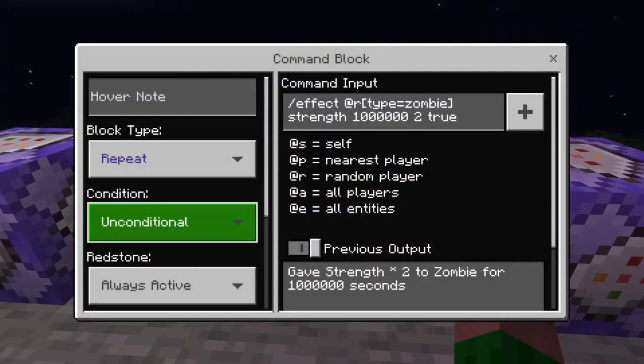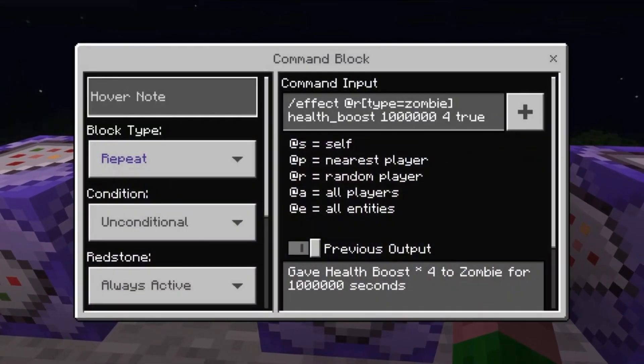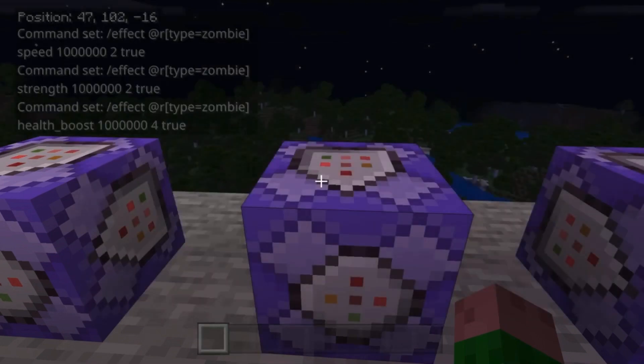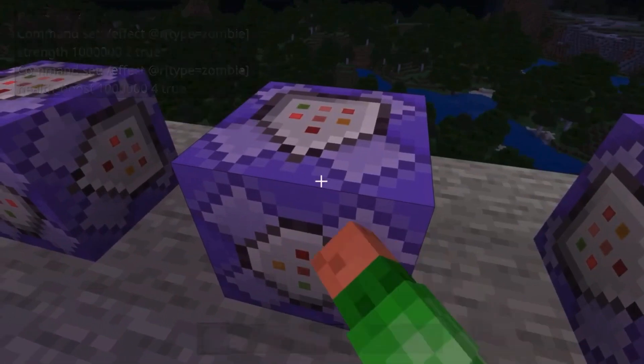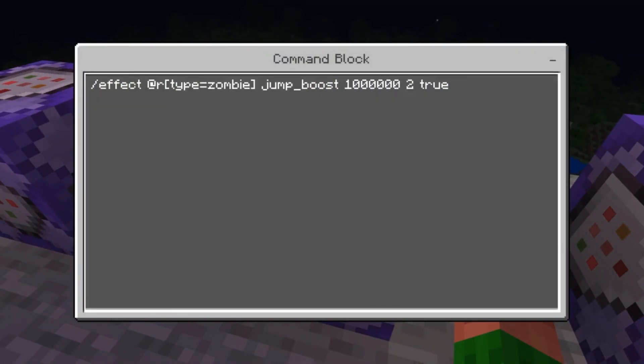This next block has the same settings as the other one, but the effect instead is strength. So if you looked at the previous block, you can just replace the effect to strength. And then this one is health boost. I put 4 as the amplifier, because that doubles your HP — if you do 2, it will only multiply their HP by 1.5, and that's a weird number, so I set it to 4 so that it's doubled. And then this is the same with jump boost.